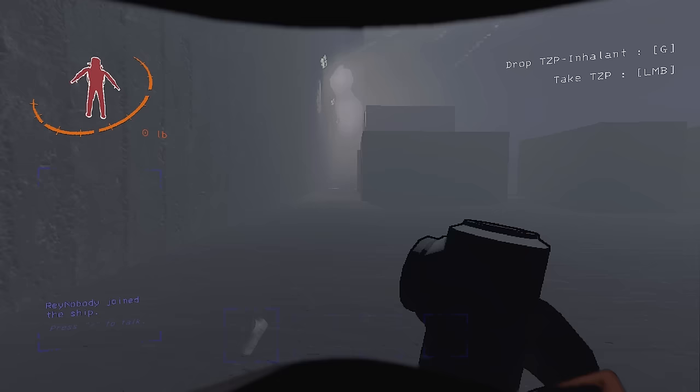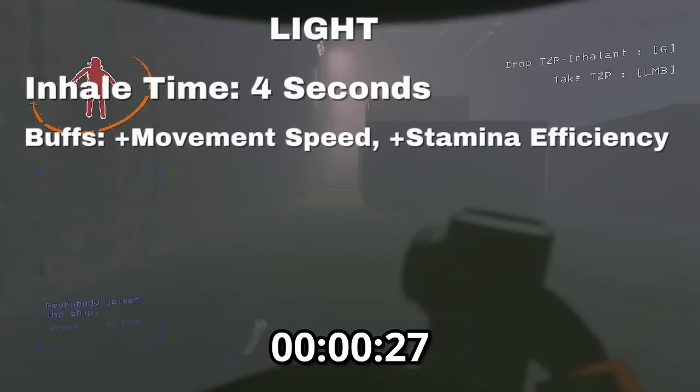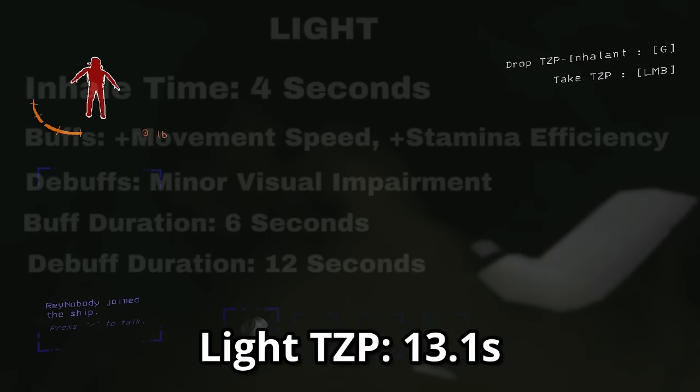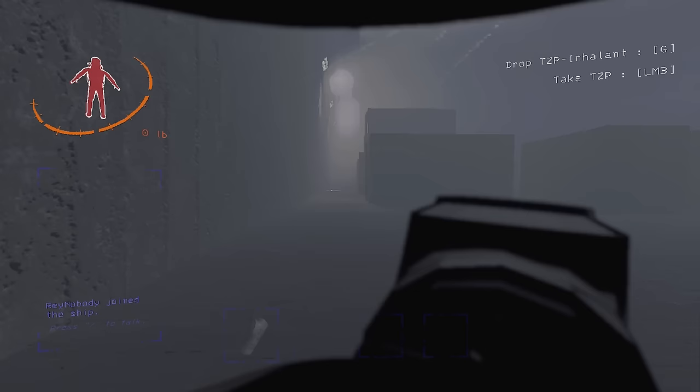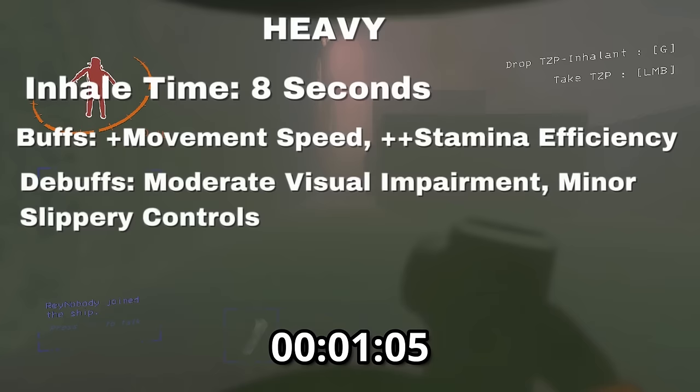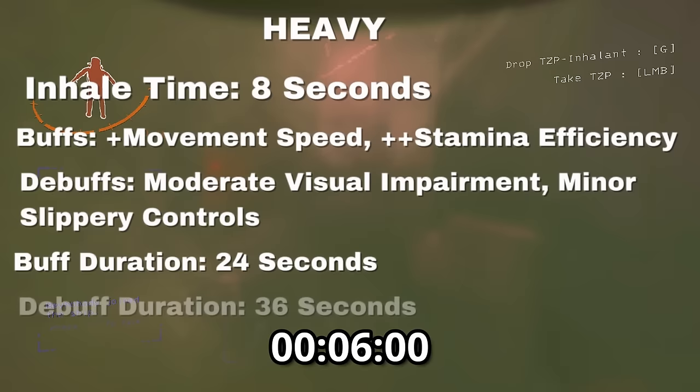Starting with light status: this occurs when you inhale TZP for four seconds and gives you a slight movement speed buff and stamina efficiency buff. The downside is minor visual impairment, and the buffs last for six seconds while the debuffs last for 12 seconds. Heavy status occurs after eight seconds of use and gives you a moderate speed buff and stamina efficiency buff. The debuffs are moderate visual impairment and minor slippery controls. The buffs last for 24 seconds and the debuffs last for 36 seconds.